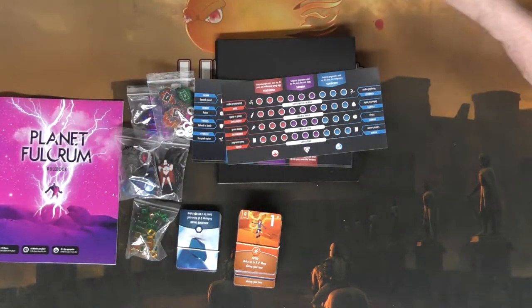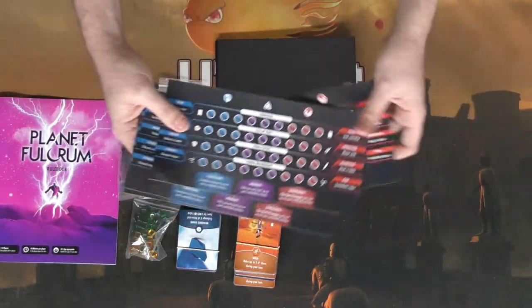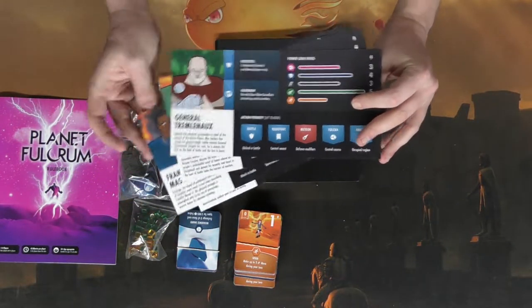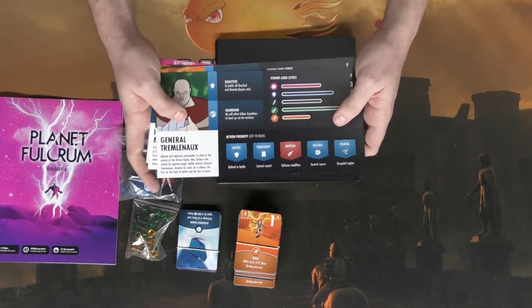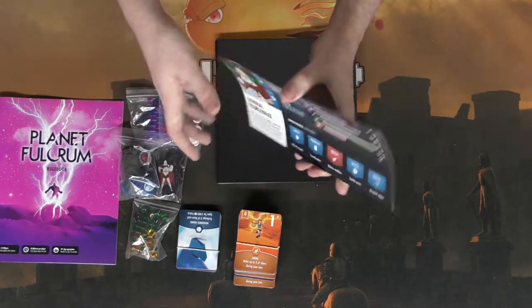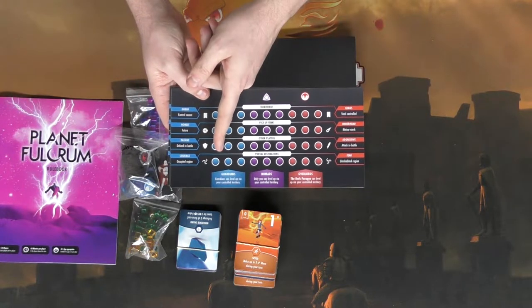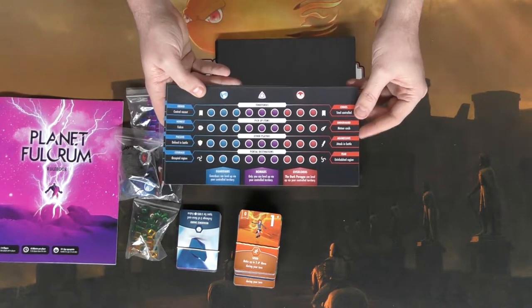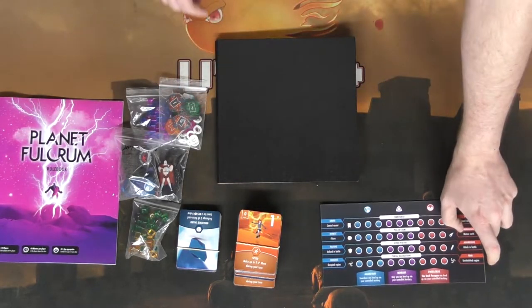Let's go ahead and look at all this individually. First of all, we have the four player boards. The back has the characters with a little bit of explanation as to the type of character they are and all the interesting aspects of the character. It's also going to have the different factions — whether you're a guardian, a nomad, or an overlord — and then the types of actions you can take in the game. There's four of them, one for each player.